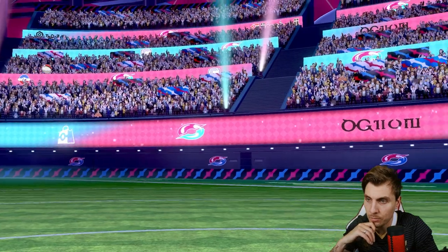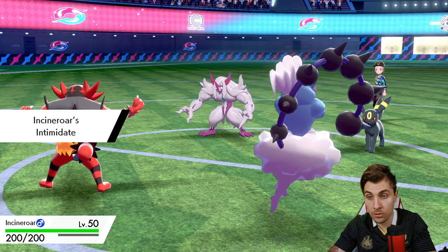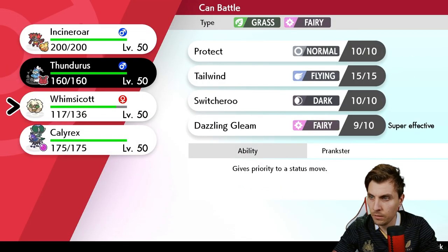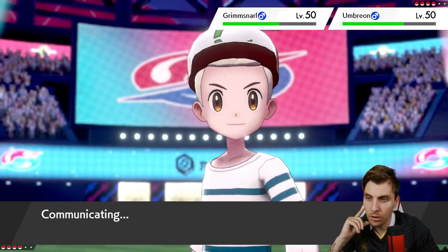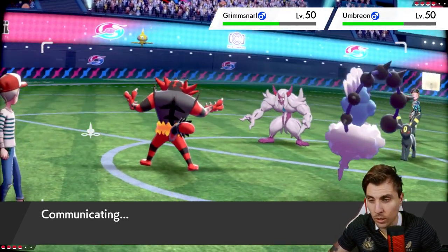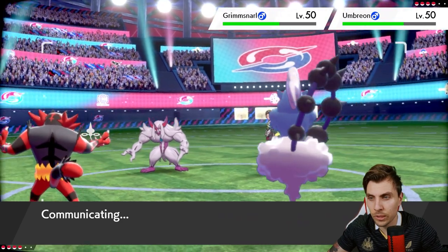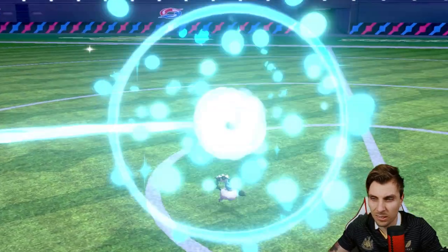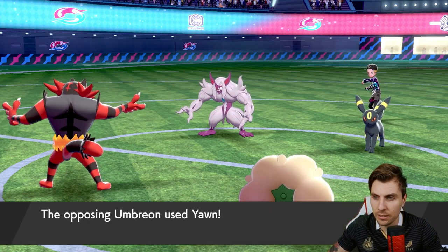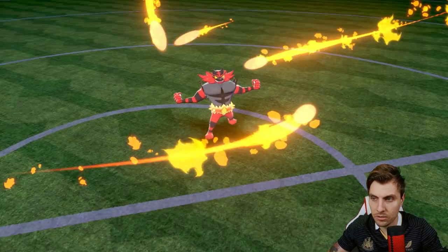Interesting — they go straight for Foul Play into Whimsicott. We see the Eject Button activate, getting Incineroar onto the field to mitigate what Grimmsnarl does next turn. We can also attack into Umbreon with Flare Blitz and then switch to Whimsicott. We have to target Umbreon pretty hard — we can't allow it to stick around. We got rid of the Sitrus Berry, which is good. It probably has Moonlight too, so we have to watch out when Sun comes onto the field.